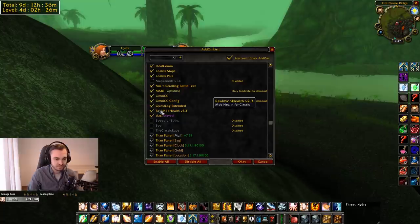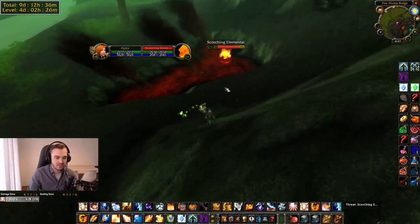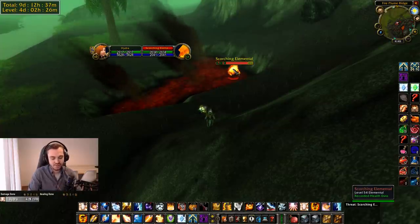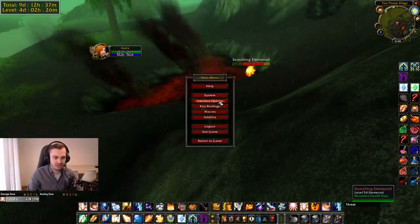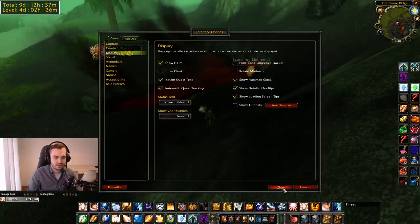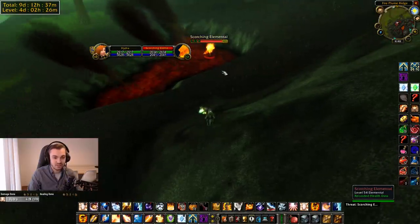Real Mob Health — this is a big one. It shows the actual health number of the mob you're targeting. You have to kill at least one mob of that level to record the data. It approximates the health based on how much percent you take off and how much you hit for, and the more you hit it the more it converges on the true health. Make sure you have numeric value under Status Text enabled for it to work.